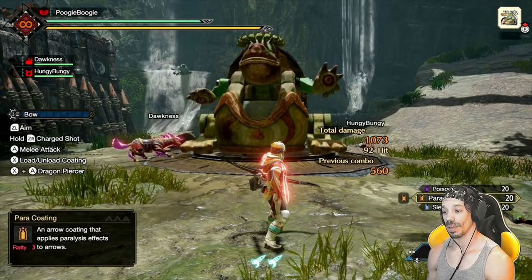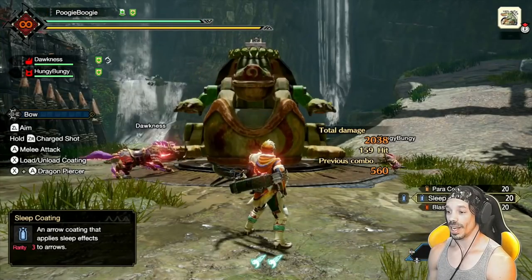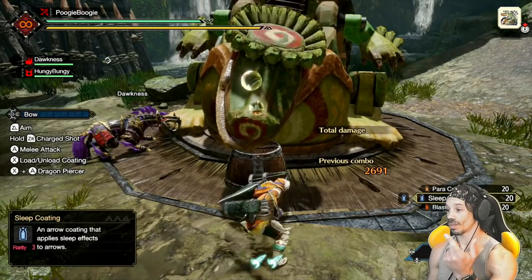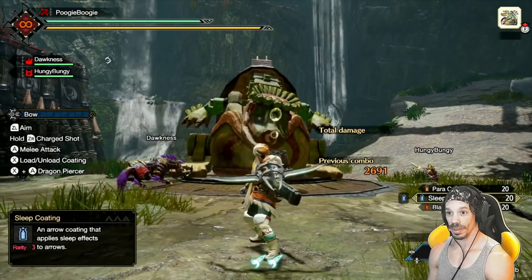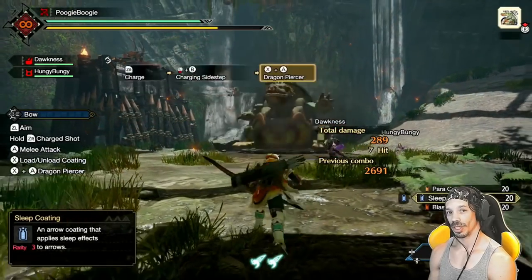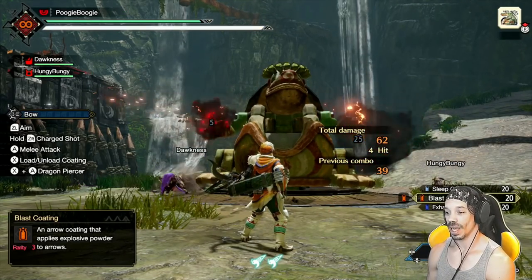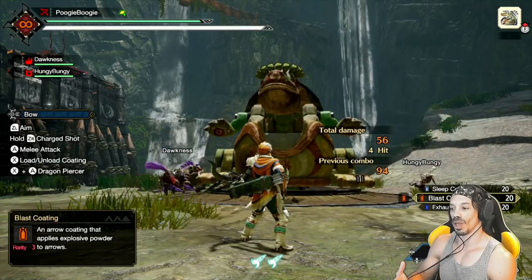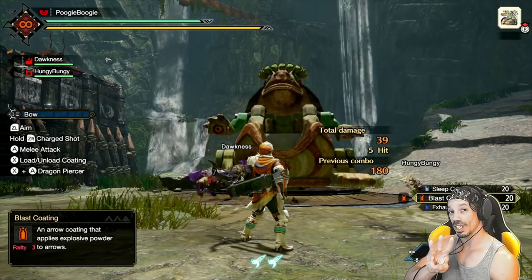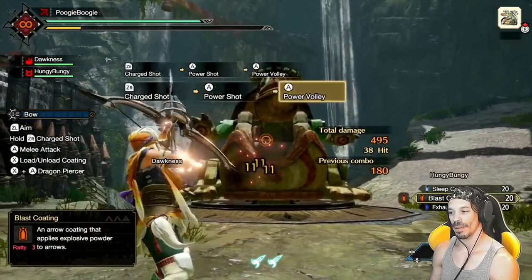Then you have paralysis coatings — an arrow coating that applies paralysis effects, which makes it really easy to open up for a Dragon Piercer. Then we have sleep coatings. When you see the monster asleep, it will have bubbles and the music will stop. Go ahead and pull out your large barrel bombs, have someone with the biggest weapon attack it, or if you have lighter weapons like dual blades or insect glaive, pull out a fully charged Dragon Piercer for extra damage. Blast coatings are also damage-dealing — they apply explosive powder to arrows, building up to an explosion in about 5 to 7 arrows, with up to 3 procs. That was 4 hits and I got an explosion — every proc after the first takes a little longer.